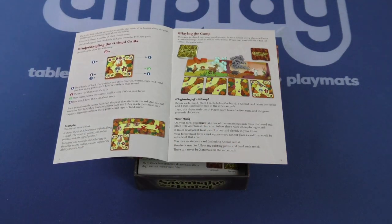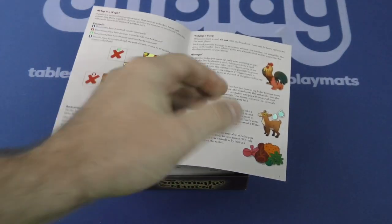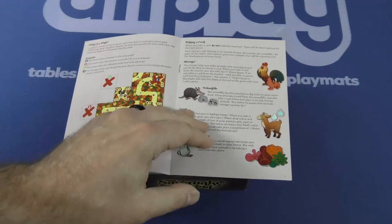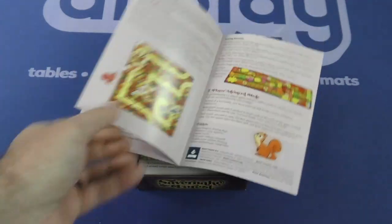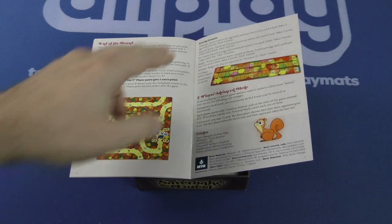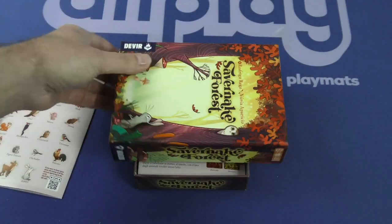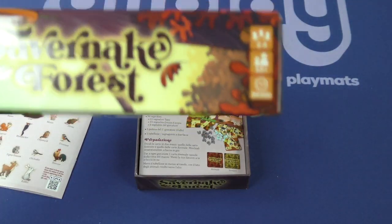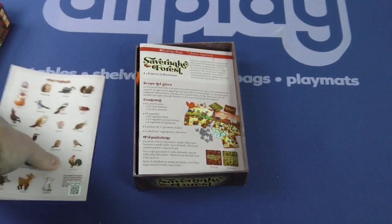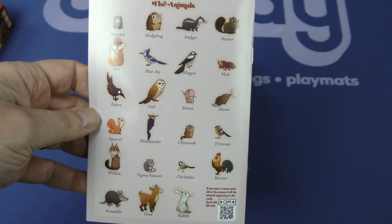On your turn, you must take one of the remaining cards from the board and place it in your forest according to several rules. They talk about what is a path, taking a card, the different types of cards, the end of the round and the end of the game, along with a scoring example and a two-player advanced mode. The player count is two to four players in about 30 minutes, and there's a nice little guide on the back of all the animals.